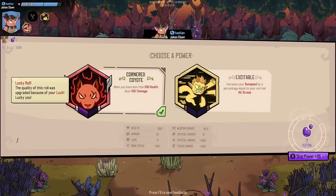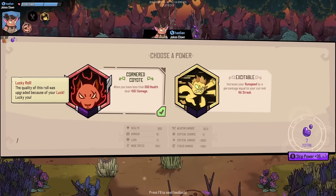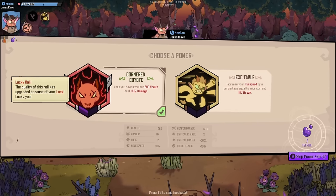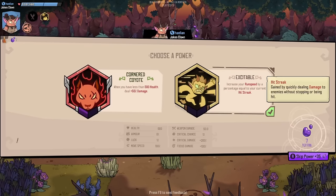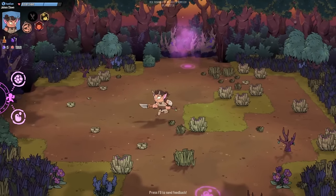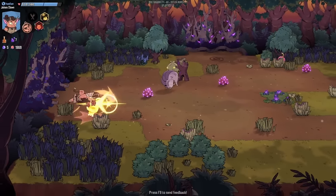There are at least two weapons right now — the spear is actually the second weapon and I'm hoping to show you the hammer after this. We got a lucky roll: when you have less than 500 health, deal 50% more damage. The quality of this roll was upgraded because of your luck — it kind of has a red outline, which I think means higher rarity. The other option just increases run speed, so we'll take Cornered Coyote. The resource up there doesn't seem to have a use currently, at least — I've only done about one and a half runs prior to this.